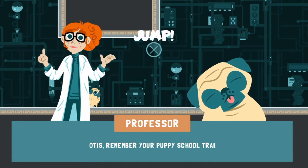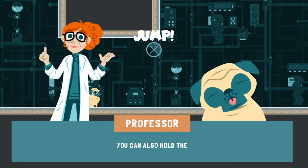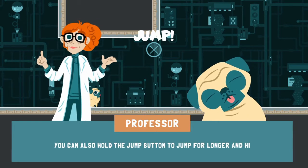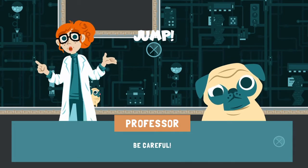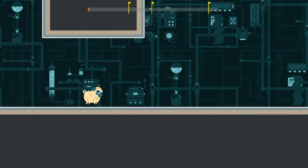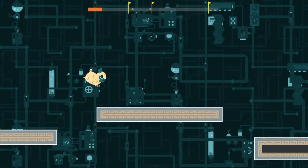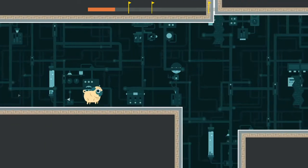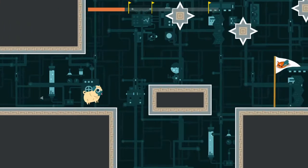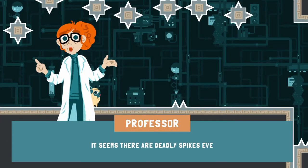Otis, remember your puppy school training. Tap the jump button to do a small jump. You can also hold the jump button to do a jump for longer and higher. Be careful! Right, okay, here we go. So, standard jump with X. Obviously auto-run like I said, and away you go. That's the first bit done.